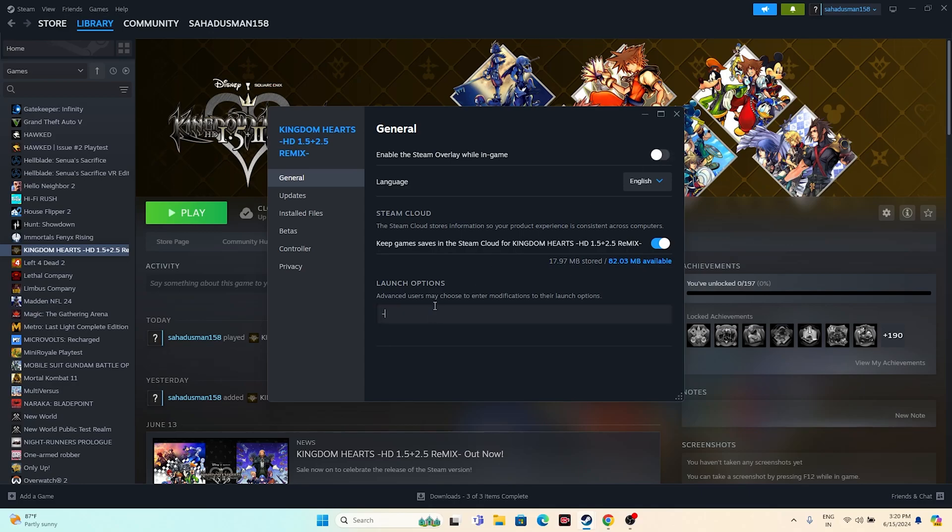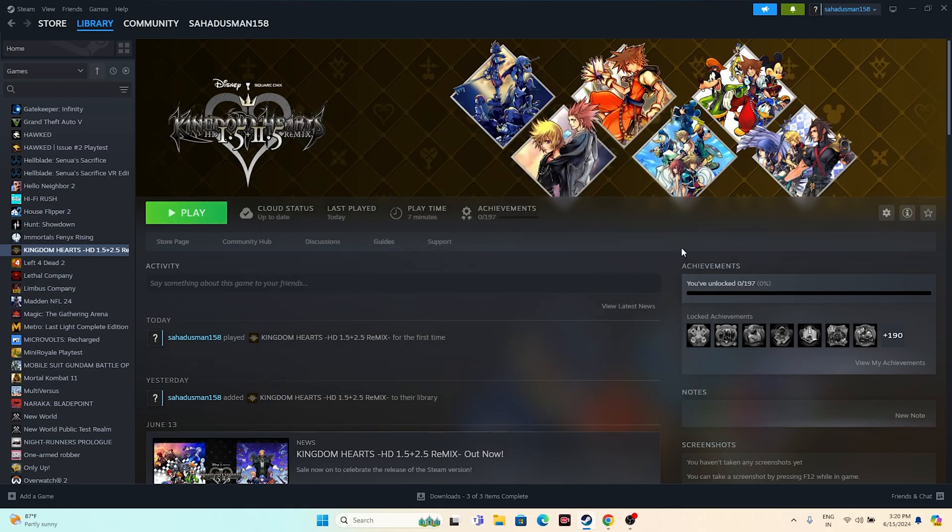The next step is to give launch option commands. In the game's launch options, first try with -dx11. If that doesn't work, try with -dx12. If neither works, try the command -d3d2. If none of these commands work, you can remove them and try launching the game normally.